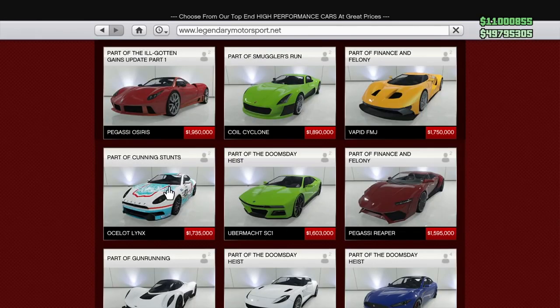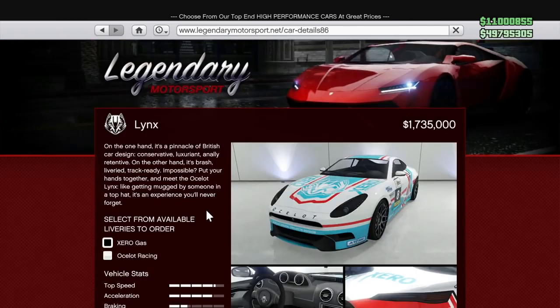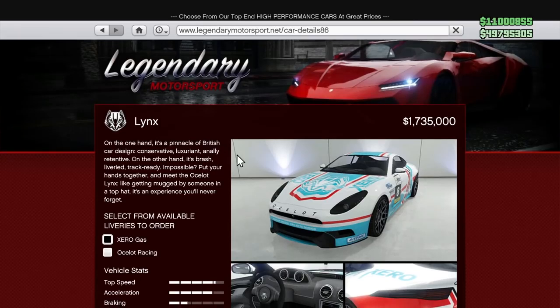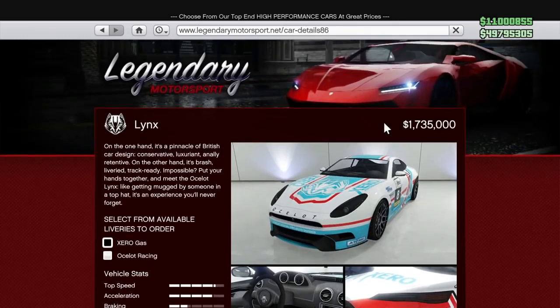Back to the Legendary Motorsports site, we have the Ocelot Lynx. This vehicle is literally surrounded by supercars, yet this one is the only sports car. For whatever reason, Rockstar decided this awful sports car would be $1.735 million, and I'm not sure why. This is one of the worst performing sports cars in the game. It's beautiful — I think it's based off the Jaguar F-Type — but it's such a poorly performing vehicle, and $1.7 million on something like that is absolutely not worth it.